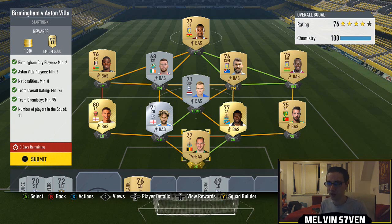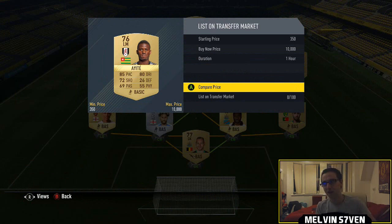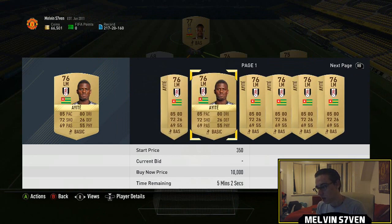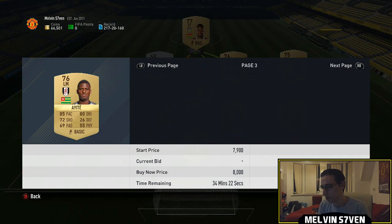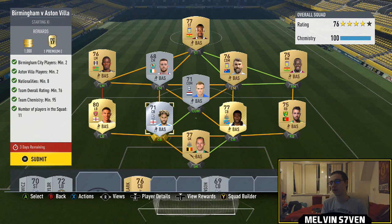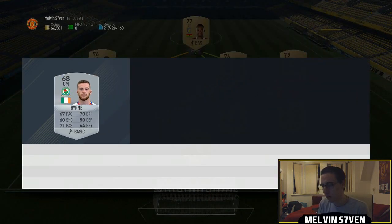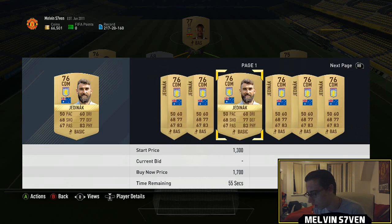The final team is Birmingham versus Aston Villa. You need two Villa players, two Birmingham City players, a minimum of eight nationalities, 76 overall, and then 95 minimum team chemistry. You don't have to use Championship players, but because you need eight nationalities and 95 chemistry, you're probably going to have to. The players aren't actually selling for much — no one is actually bidding 350 coins for this guy, so maybe you'll get them cheap — but again, these players are all going to be price-fixed once people know the parameters.